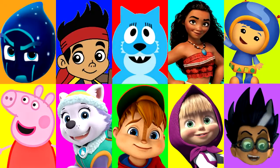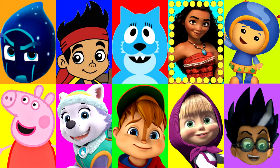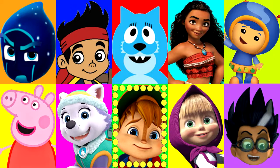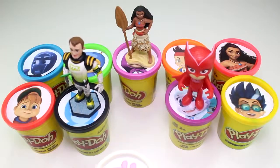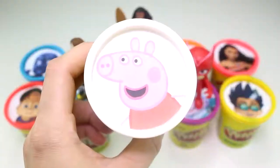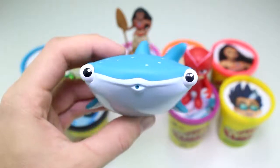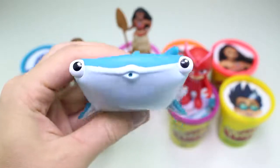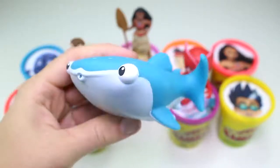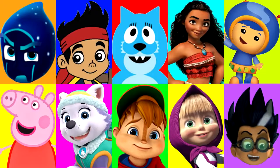I wonder who it will land on next — let's just hope no slime. Let's find out. And stop — it landed on Peppa Pig. And Peppa has the white Play-Doh cup. Oh, look what Peppa brought — it's Destiny from Finding Dory, and she's a bath squirter. You can play with her in the bath and she'll shoot out water. I like all the cool spots on her.